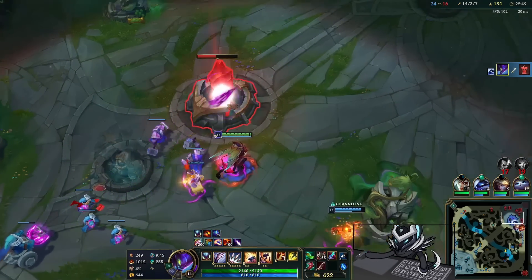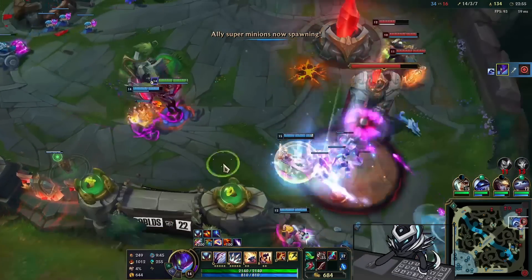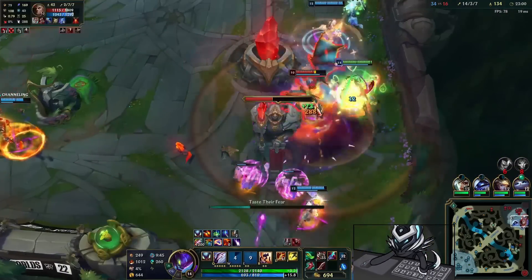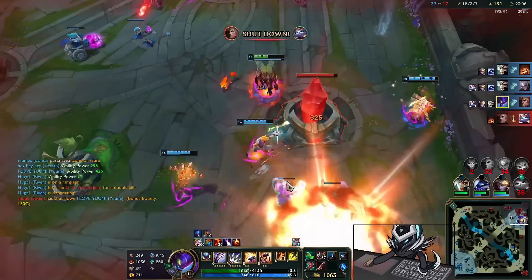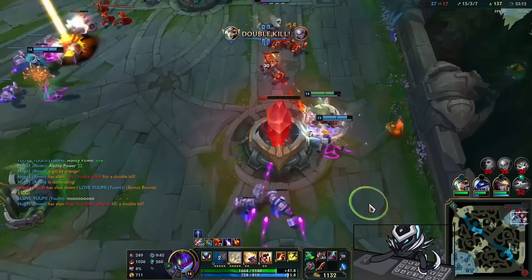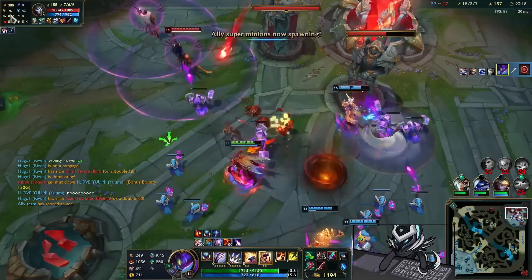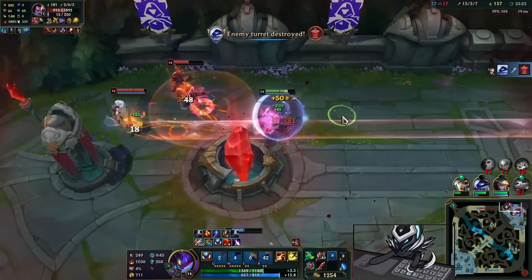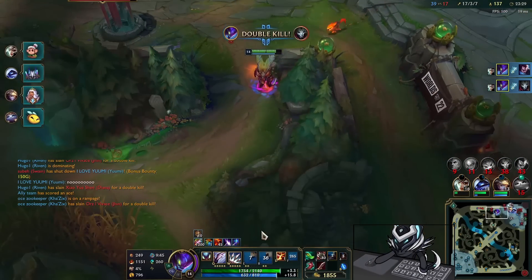I'm going to do some more testing with Shojin because I've yet to find a build that really highlights it. We'll have to give Shojin some more love. A fight breaks out — we just pick up the Swain and push into the base to end the game. I R-Evo in, dodge the tornado, chunk him down even without isolation, and hit a double jump to end the game.